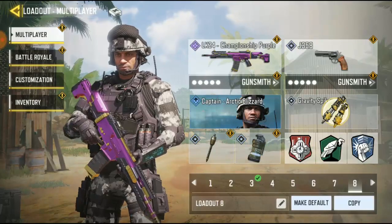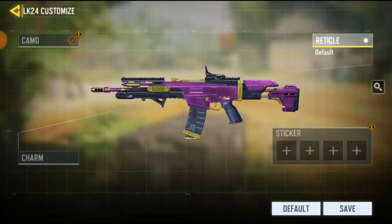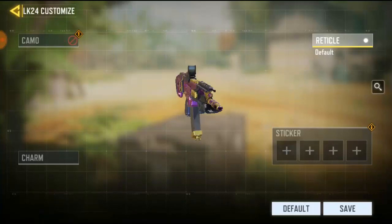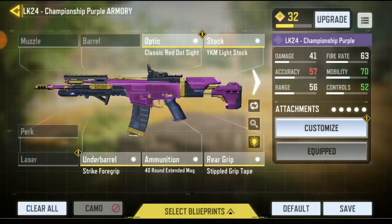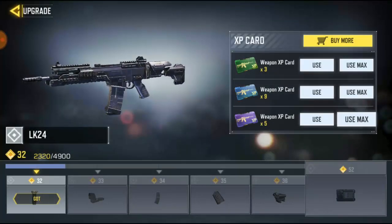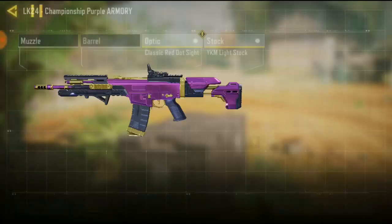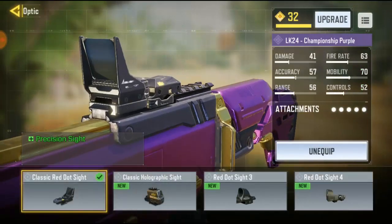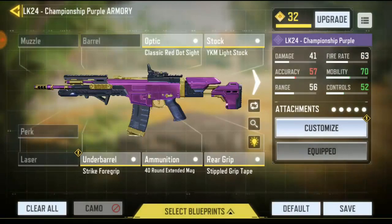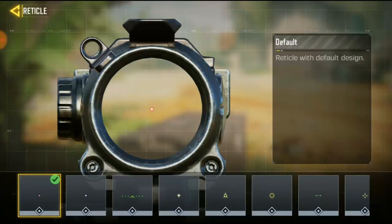I'm going to go to loadout 8, go to gunsmith, then go to customize. Right now I'm using a red dot scope for my AK-47. It's not fully upgraded, but no problem. I'm using this red dot scope, so click on customize.